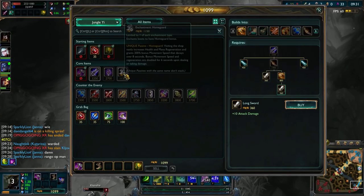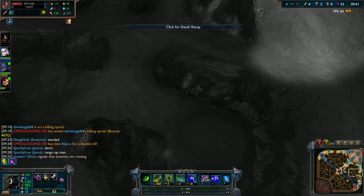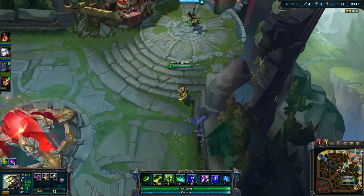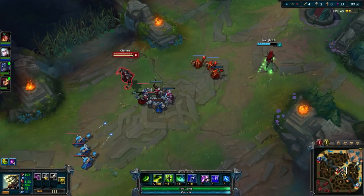Rengar had the same idea as I did, which was to approach the bottom lane. He was there and it ended up messing up our plans. We're now 4-9 and I am 100% of our team's kills at this point — I have all four kills. Which is okay. If you want someone on your team to be fed, you want Master Yi to be fed — he's really strong in that regard.